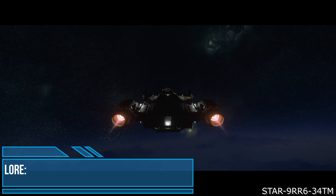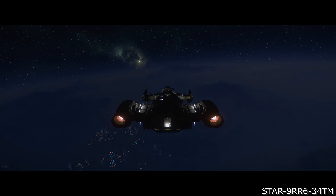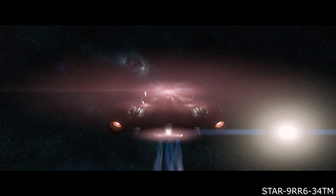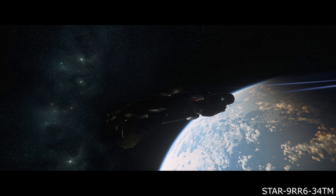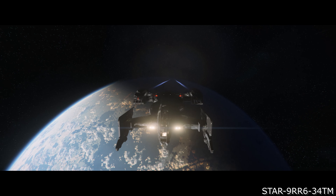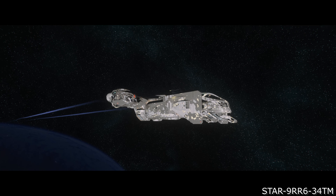The story of the Cutlass Black, at least initially, is the story of Drake Interplanetary itself. With this in mind, we will first go over the early history of Drake Interplanetary and its home system, Magnus, before carrying on to the ship itself. The history of Drake is intertwined with the history of the Magnus system, first discovered in 2499. This was a relatively ordinary system with a K-type star and three planets. Magnus I is thought to have been a gas giant that has had its atmosphere ripped away by the star. Magnus II, a desert world, but a good candidate for terraforming, and Magnus III being a super gas giant that has managed to escape the star's clutches.